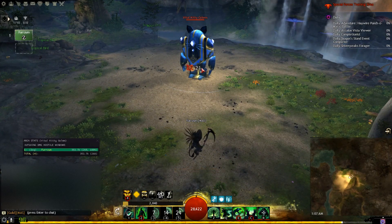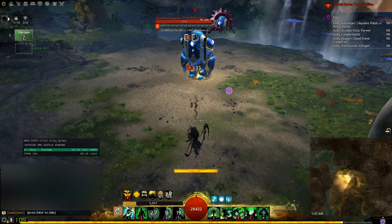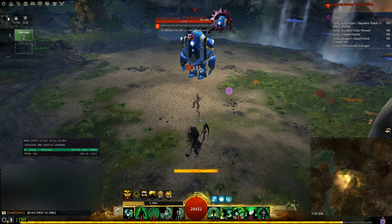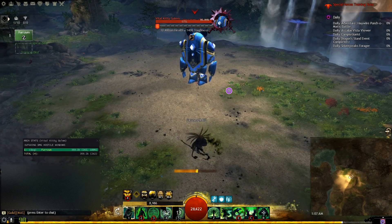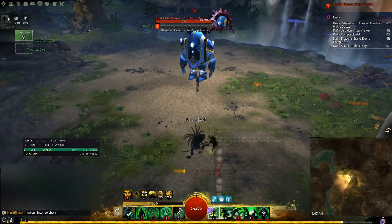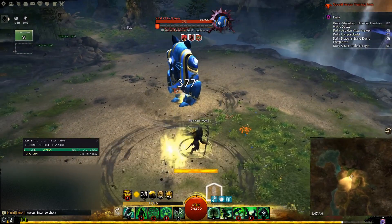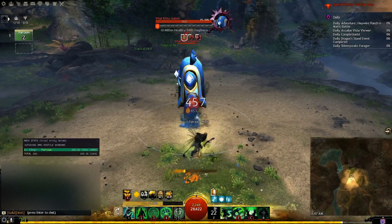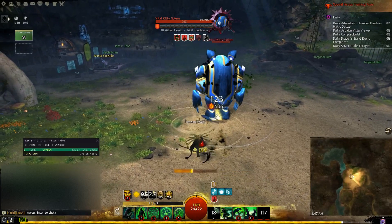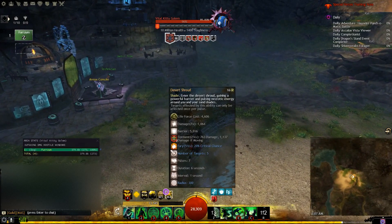If I'm running up and I want to cast my heal skill, I can get shade skills off in the middle of that. Or if I'm trying to throw Plaguelands down, I can throw shade skills off in the middle of that. So you can sneak these in to pretty much anything with the cast time, which is nice.